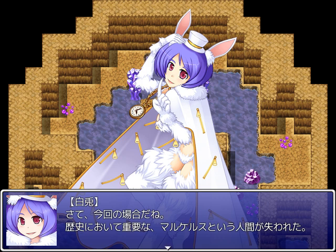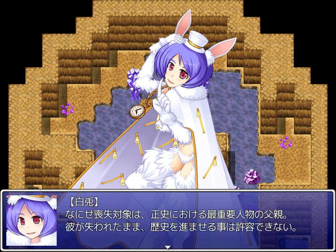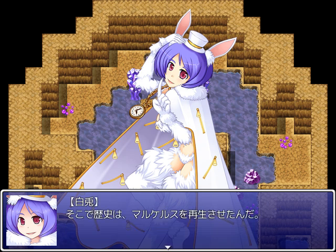So then, the case at hand. The human Marcellus, so important to history, was lost. As you know, the lost subject was the father of the most important person in the true history. With him lost, history cannot be allowed to continue. At that point, history regenerated Marcellus. But you just got done telling us that big paradoxes can't be self-repaired — something's fishy with this explanation. Taken with her previous statement that the incursion of the apoptosis caused the big twist, and Sonya executing a correction program, I think those two's actions were also a direct causal factor here.